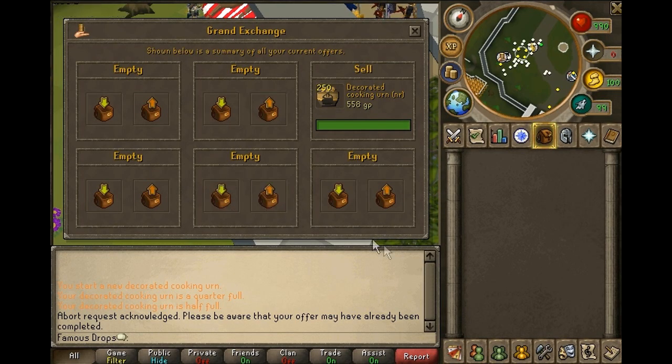Before you decide which urn you want to make, you should figure out if you are doing this mostly for profit or because it is the highest level thing you can do. If you are doing it for the highest level, just make the highest level urn you can. But if you are doing it for profit, check the prices of the four different urns and whichever is the most expensive is the one you want to make.